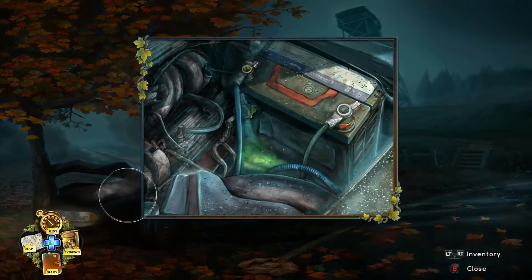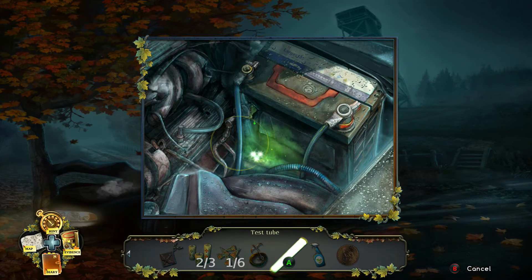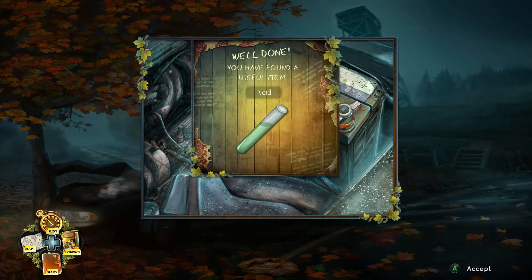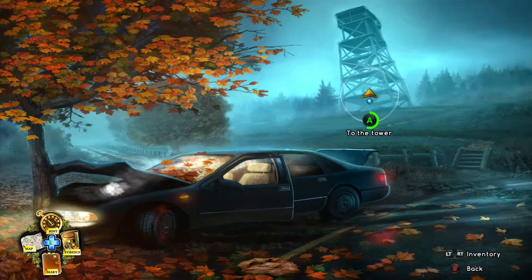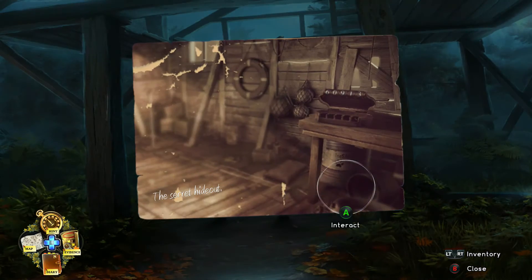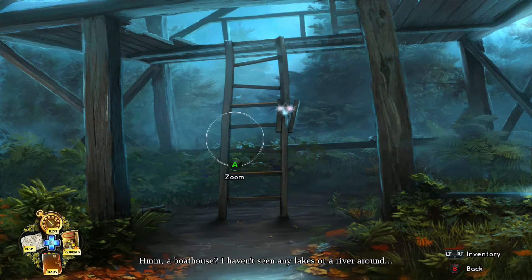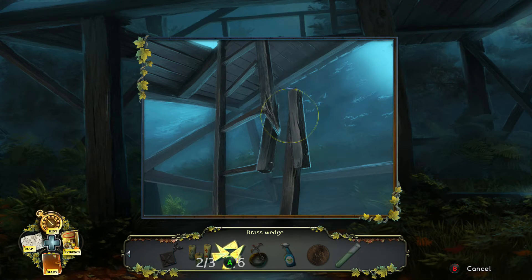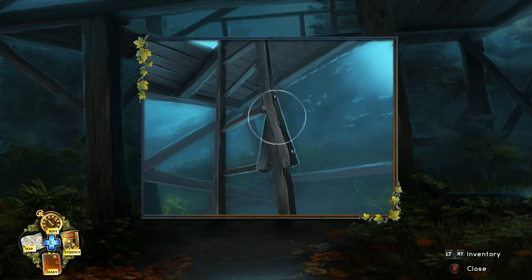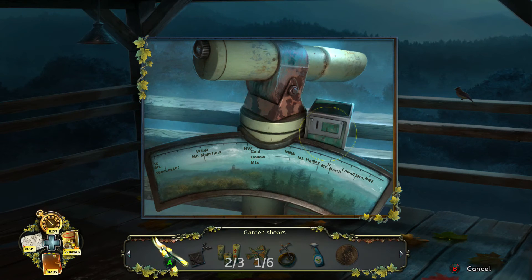Now go to your car and check the hood — not the trunk — and use the container to get some battery acid. Now go towards the tower and solve this puzzle, and click on that bird. Pick up that evidence and zoom in there. Use the hammer to fix it and now we can climb up. Put a coin in there.